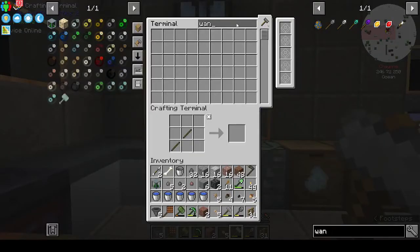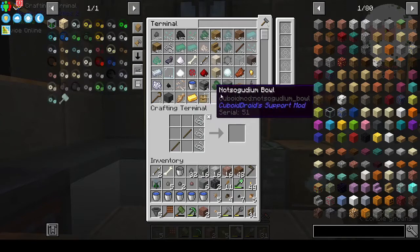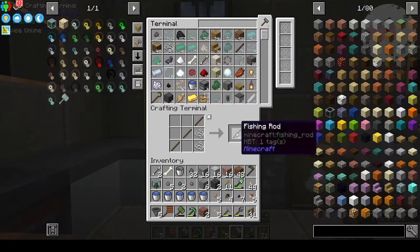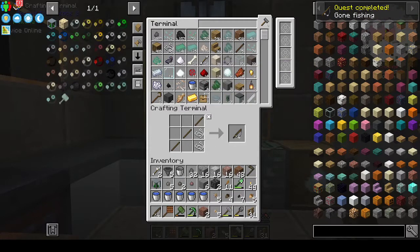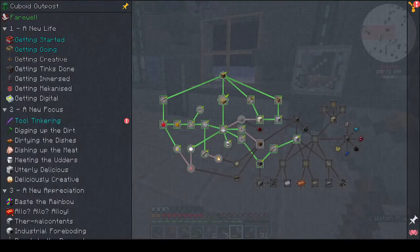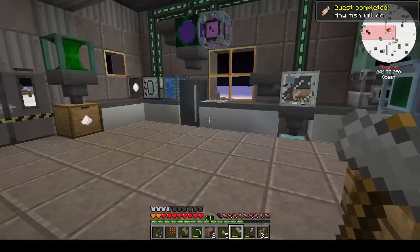All right, we have all six seeds — that's going down in the quest. We need to make a fishing rod. I have string — three sticks and two string. Let's put bones and arrows back in the hoppers. We've gone fishing. Any fish will do — I have fish, raw cod. There you go.